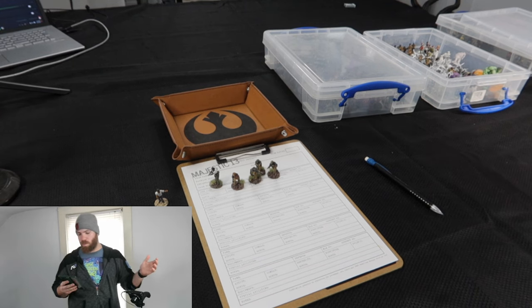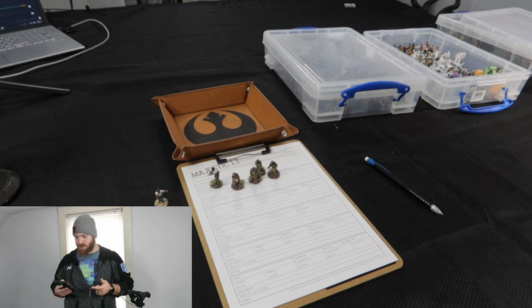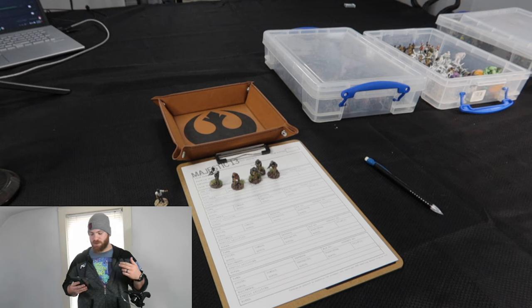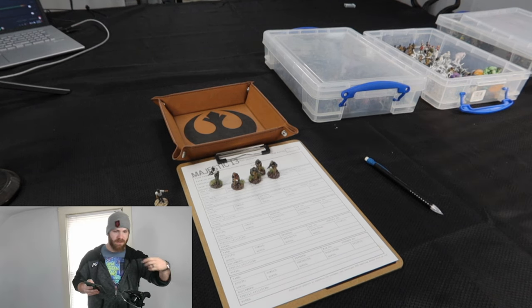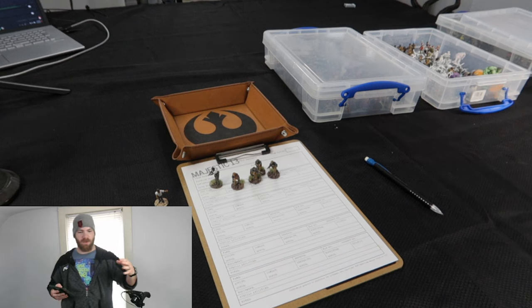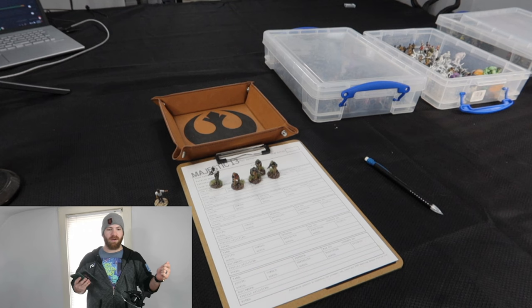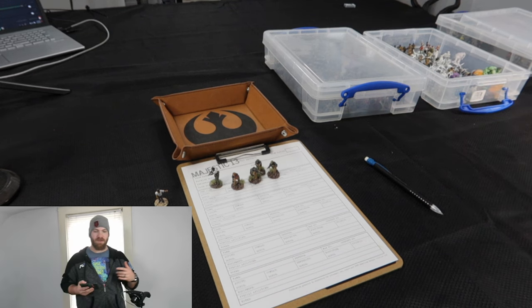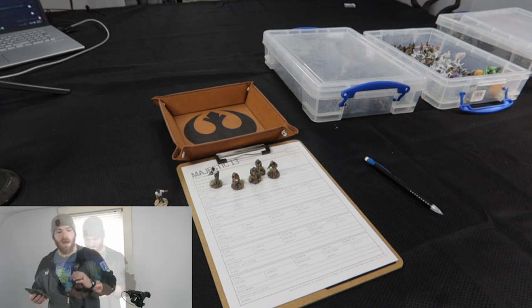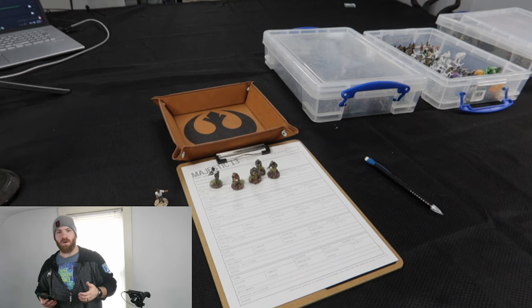So we're going to start with assembling the team. What that's going to entail is I need to pick my team members, roll for their stats, and then choose which faction they're going to go with. There are also advantages, psionics in this game — kind of science magic — and then we're going to give our team equipment. Let's go ahead and roll right on into that.